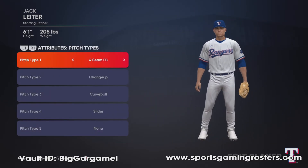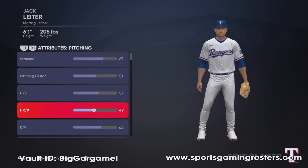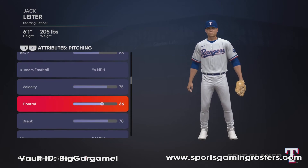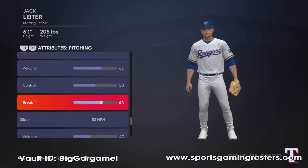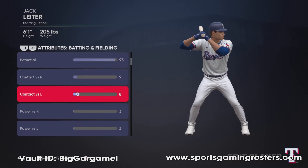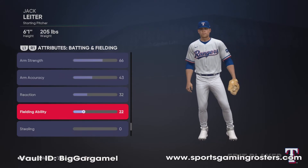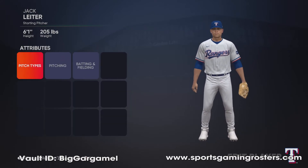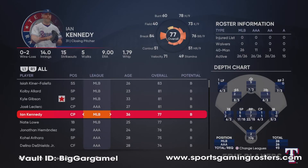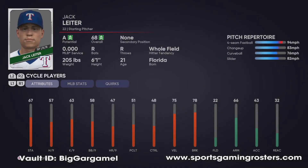We add our attributes for seam, changeup, curveball, slider — 93 potential. That's what we have. Go ahead and show you his player card — and that is Jack Leiter for the Texas Rangers.